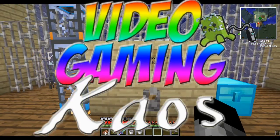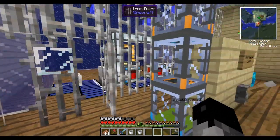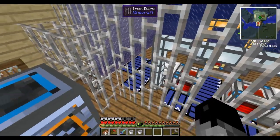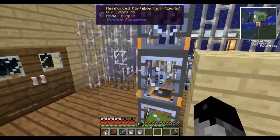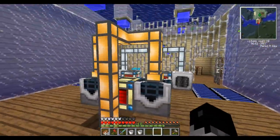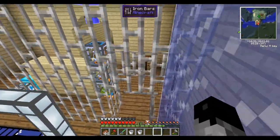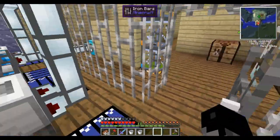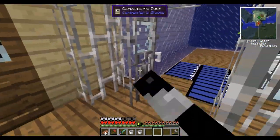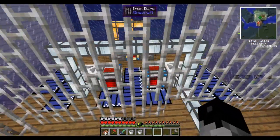Hey all, Chaos here again. I've done some numerous tests and redone the whole XP spawner again — so like the fourth time. I made it so that the auto spawners can automatically get mob essence, as well as put these treadmills down in here. And I put a better power source, because those auto spawners use a lot of power.